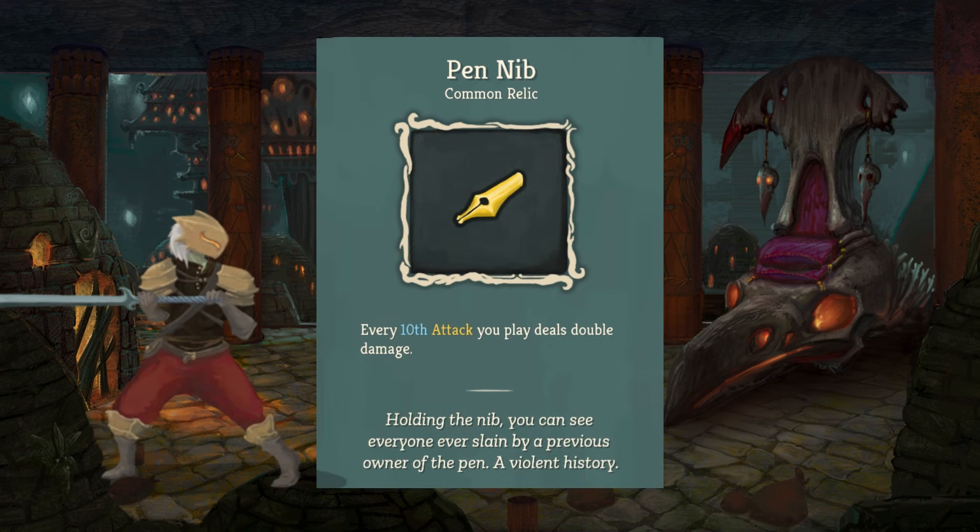Next up, we have the Pin Nib. For every 10th attack you play, it deals double damage. This relic is also common, so a pretty fair chance of finding it. This is a wonderful relic. You will kind of forget that it's happening, but it'll pop up with a little reminder letting you know that your next attack is going to be doing double damage, which is always great, especially with an Ironclad.